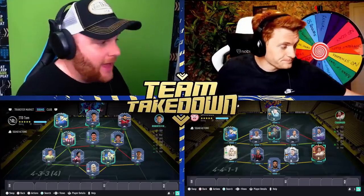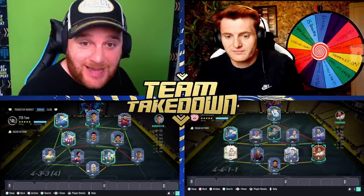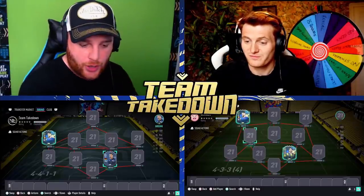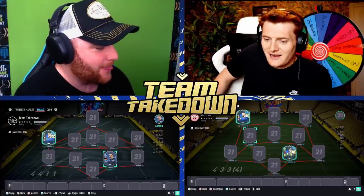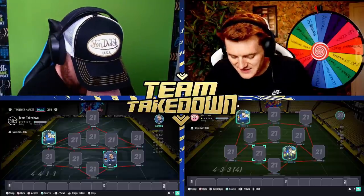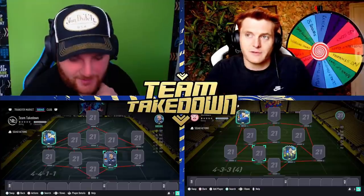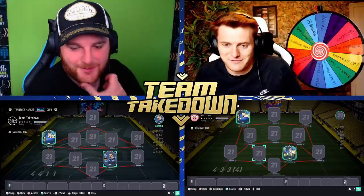Here are the two teams — take a mental note or pause it. We're about to take them away and get into the guessing. Tom, as guest on our channel, will go first. His 'no stinkers' rule means all players must be 82 rated and above, while Tom has the reveal rule in his favour.